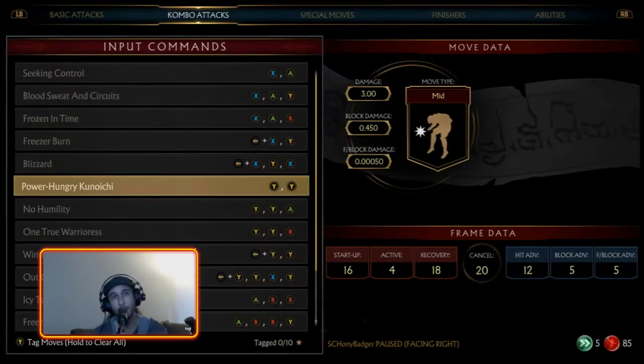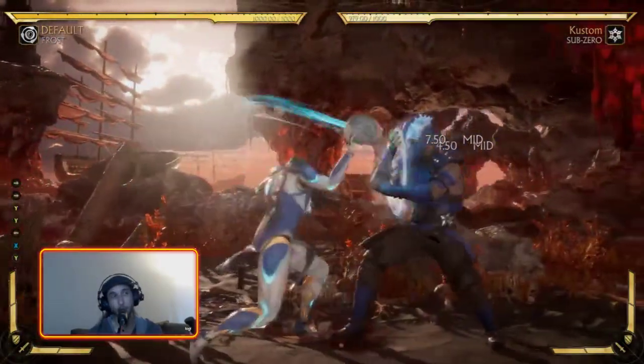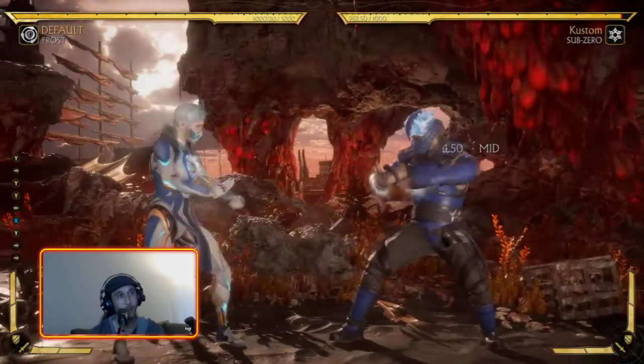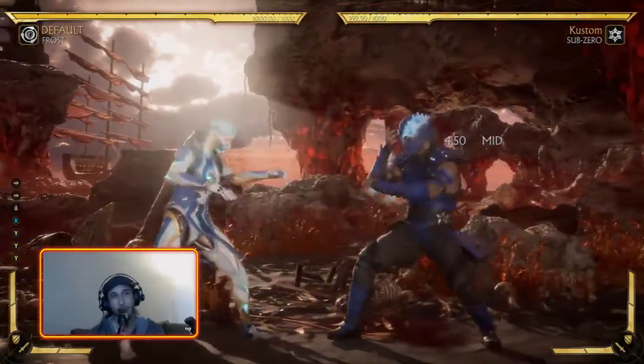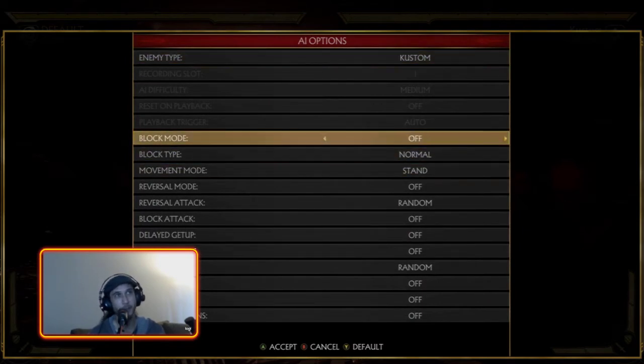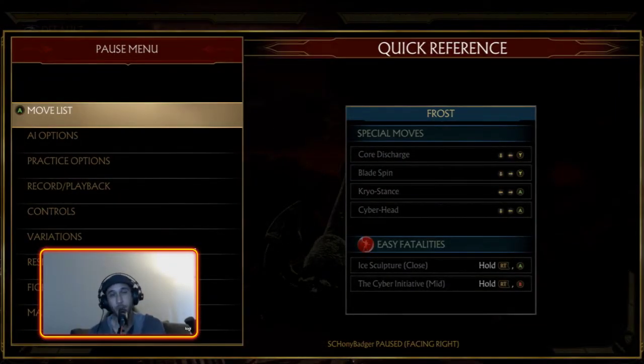That leads into the next string: Two-Two. That move gives you plus five on block, which is a lot in this game — plus frames are usually plus one to three. At plus five after Two-Two, your Back 1 becomes an 11-frame mid starting up in six frames effectively, so very few things interrupt it. This is a very strong frame trap, especially off a jail: Down 1 jail into Two-Two, then go into your other stuff. Two-Two is also a decent combo starter and strong utility move.